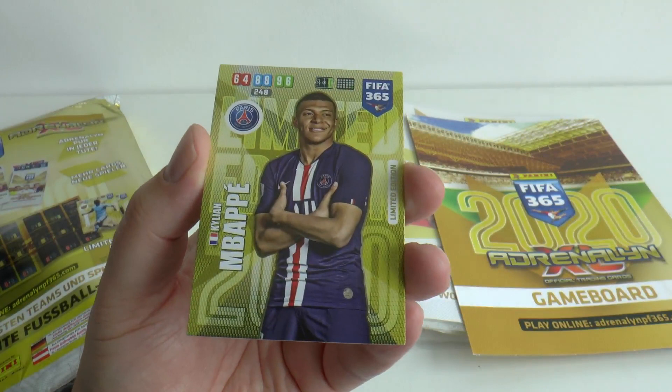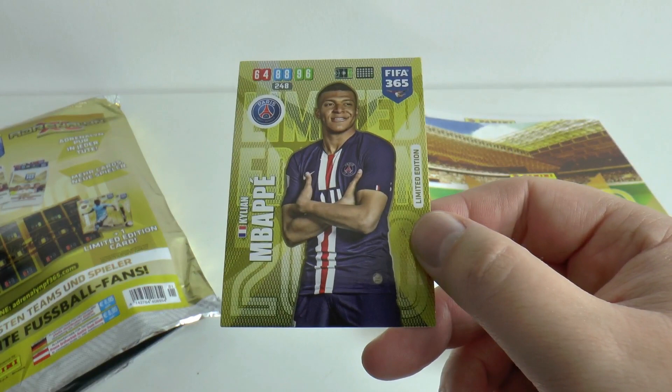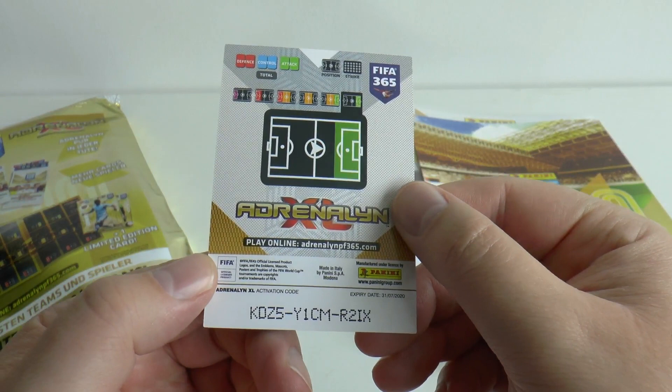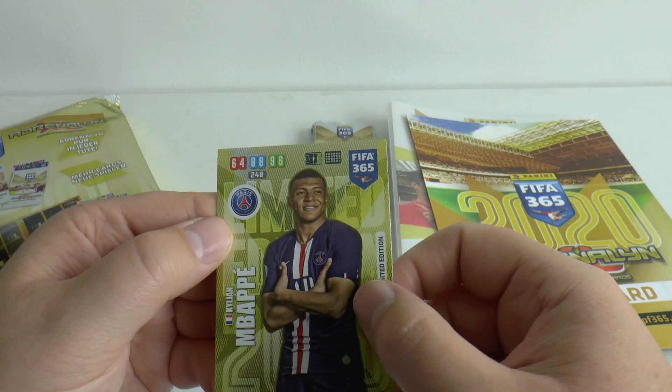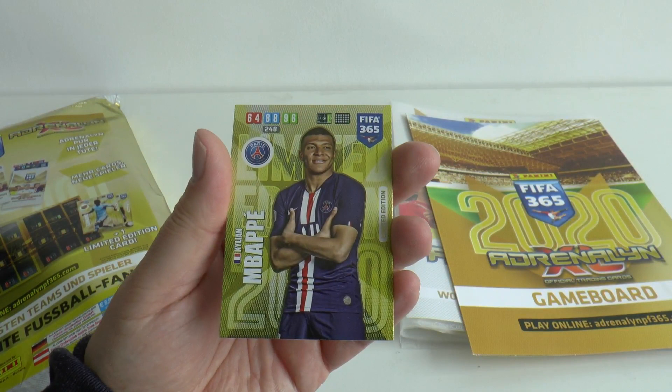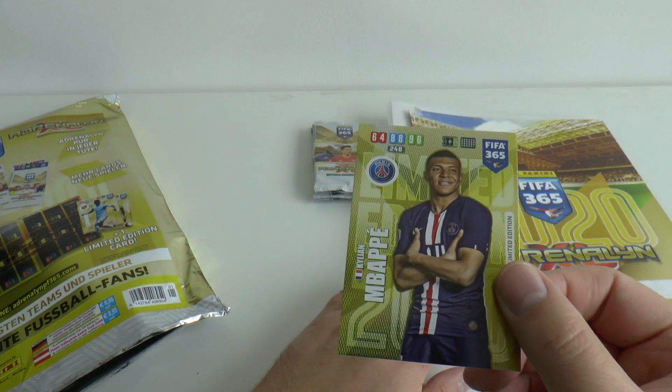It's the magnificent Paris Saint-Germain and French international Kylian Mbappé. Let's give away his code to anyone who should require it. This is a fantastic set — there are the numbers for defence, control and attack, just small in the corner of the card. This really is how football trading cards should be, back from the old days, showing the actual player and design rather than just numbers thrown all over the middle, like a Topps Match Attax card, for example.